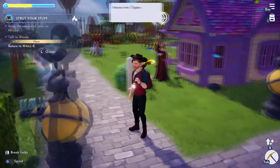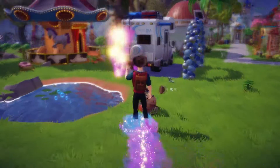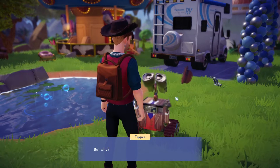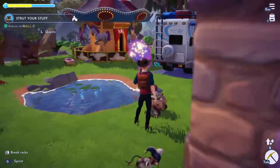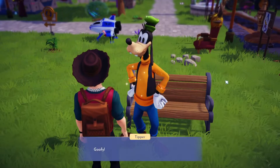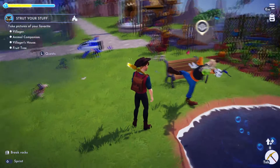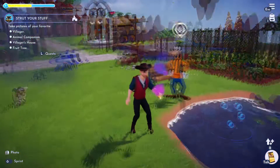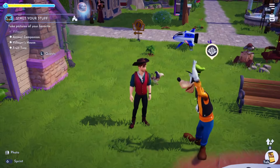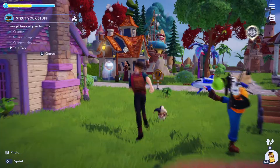Now we bring those items to Maribel. We also need to talk to Woody, and then talk to Wally — there he is. His hat has been glitched for a while since the new update, which is kind of funny. Then we need to talk to Goofy. He wants us to take a picture of his favorite villager animal companion and villager house. Let's just take a picture of Goofy himself.